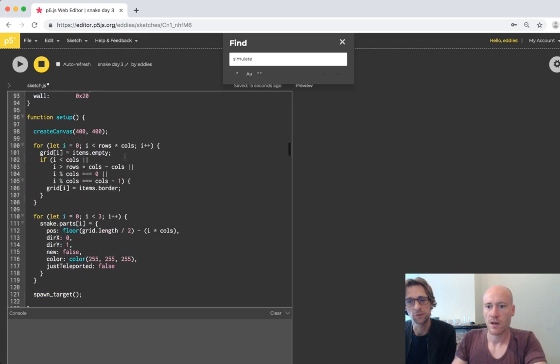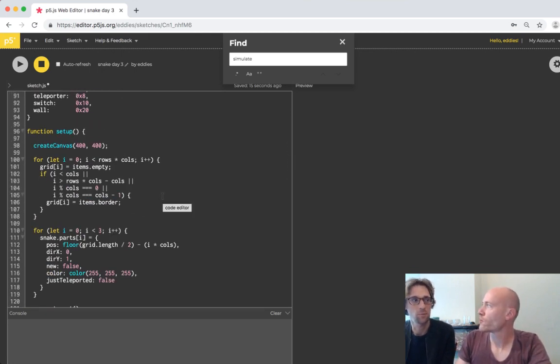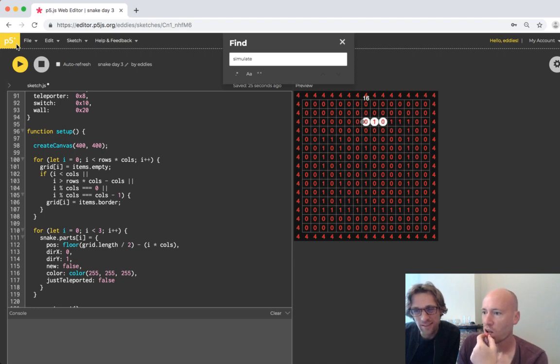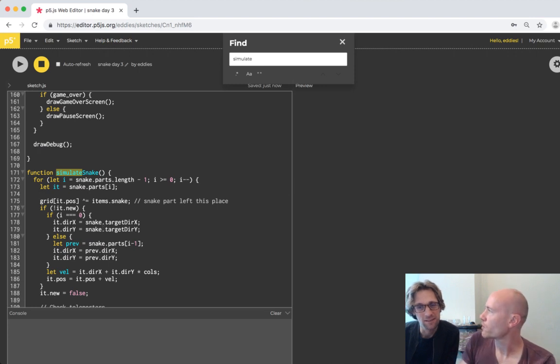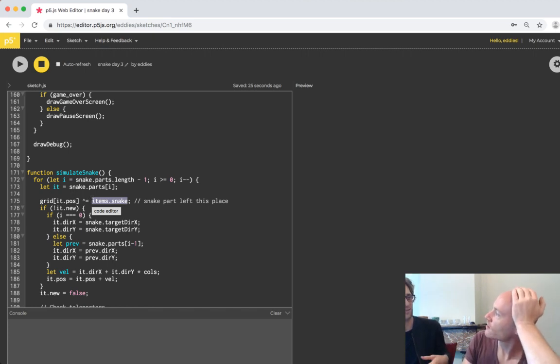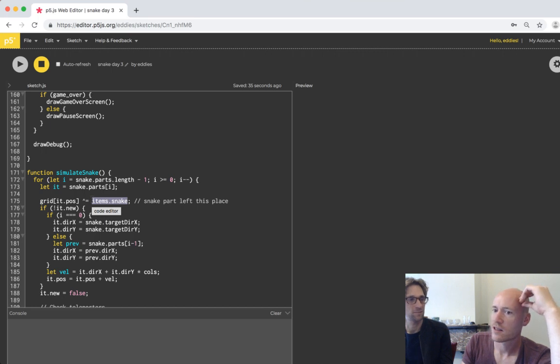We should see it now in our debug view. We can walk on the border so it should remove the four on the border if we walk there. It sets it to one where we are - this also looks pretty cool. We leave a one trail. But the XOR flips the bit - we want to set it to zero, not flip it. So if it's already zero it should remain zero.